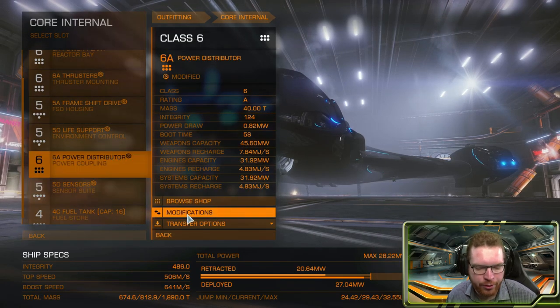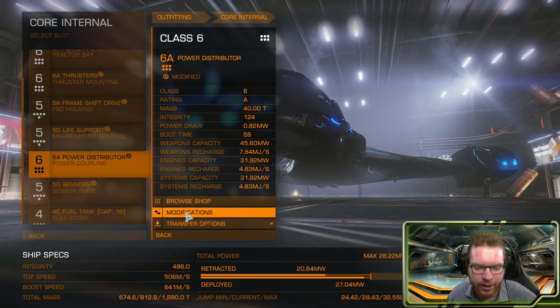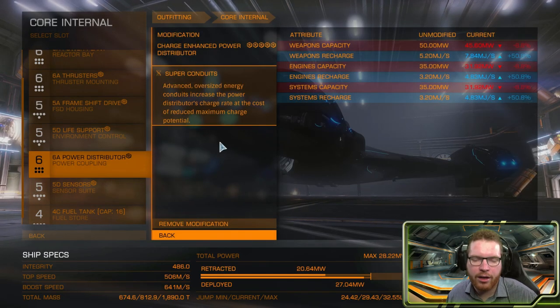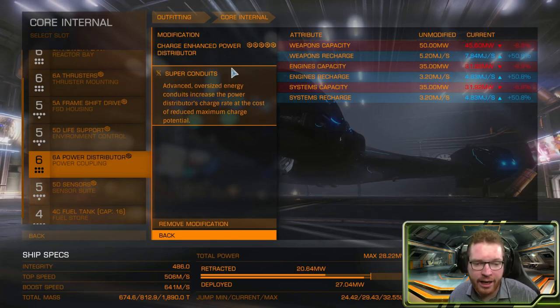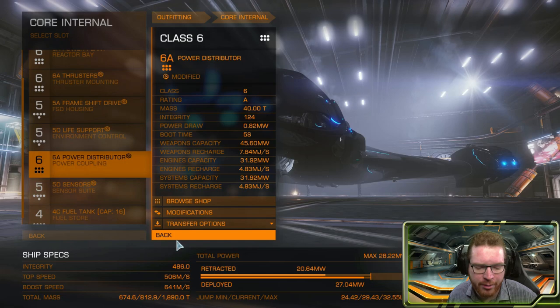For the power distributor, a 6A — not really necessary, but you can go with a smaller one. Since I'm running beam lasers, it's nice to have that big power distributor. Charge enhanced and super conduit will get that recharge up. But you can go with a smaller one here if you are tight on budget. This is at least my recommendation.